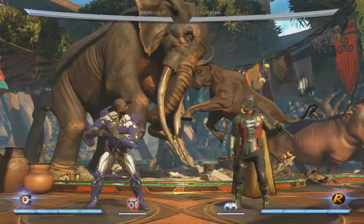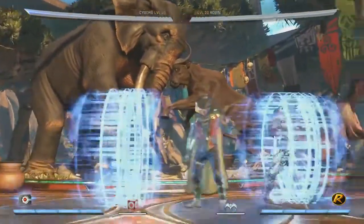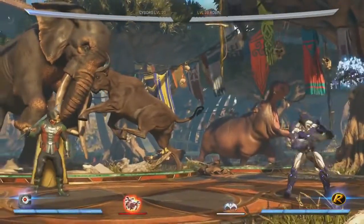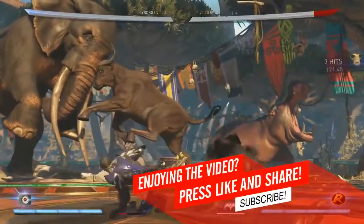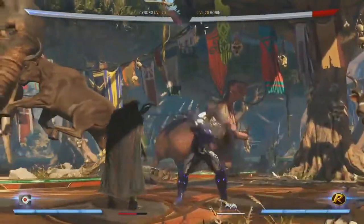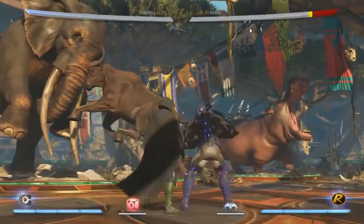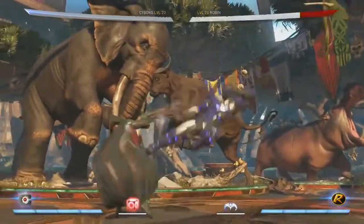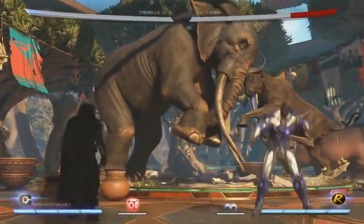Another big one is he gets a boom tube teleport. It is super fast with really good recovery, so you could even use his drone and then teleport in — they have to block the drone while he goes for his throw mixups. He can do this back or next to the opponent. This completely changes the way Cyborg plays — now this is a very mobile Cyborg, and he retains all of his projectile special moves, so now he can get in and keep the opponent out.